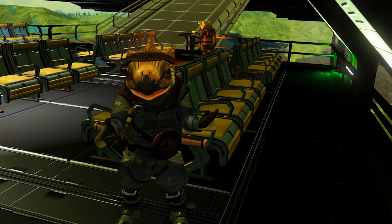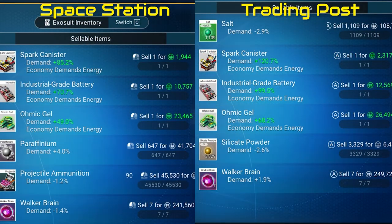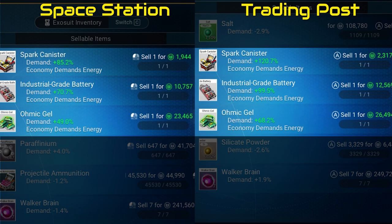When you're ready to sell in the proper system, here's a side-by-side of selling at a space station versus selling all your goods at a trading post. Ridiculous. Regardless of buying or selling, you definitely want to do all your transactions at a trading post.